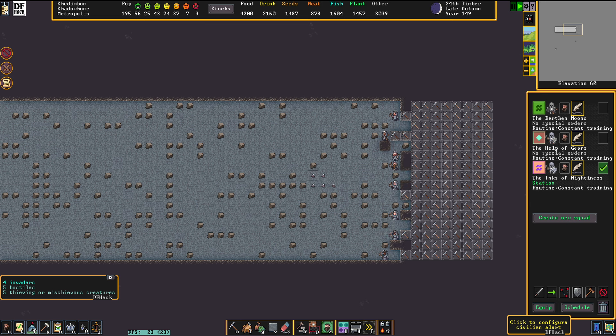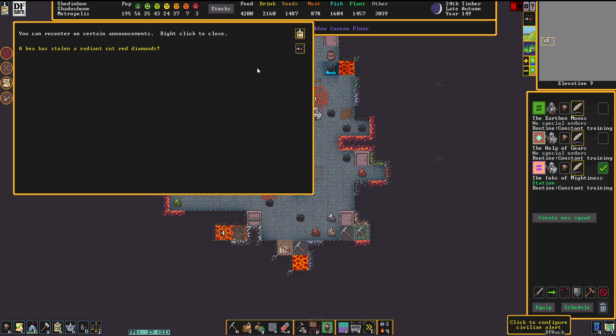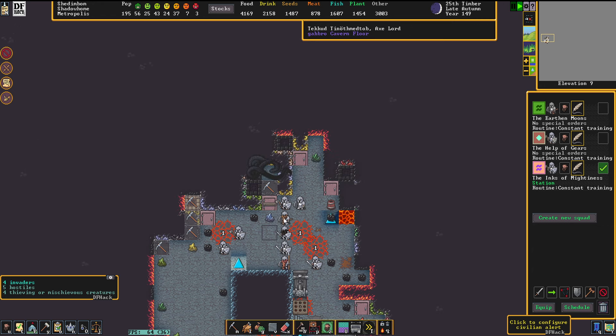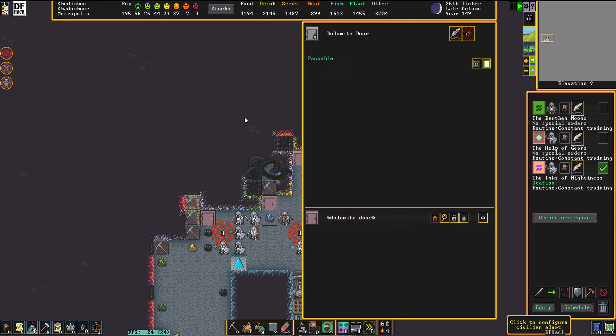Doesn't look like we're finding any iron here. I'm very happy that we still have some iron left from previous things. The good news is, as far as I can see, the only gemstones these birds can steal are the ones that officially belong to the mountain home. The other diamonds they can't steal because they're underground. That means the birds are just stealing the stuff that my bugged traders haven't picked up — I'm okay with that. Everything else would be absolutely outrageous and intolerable.